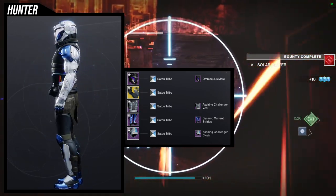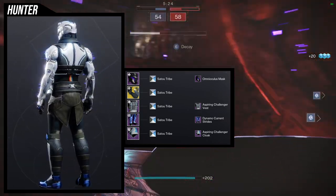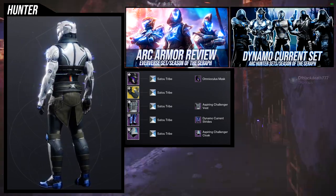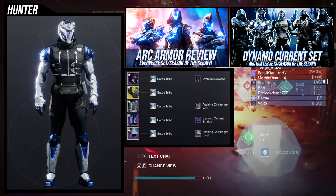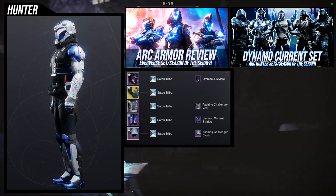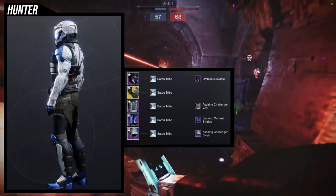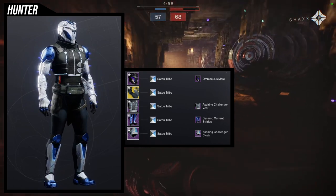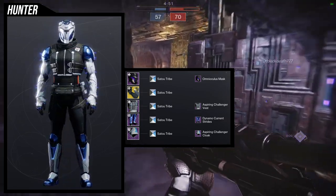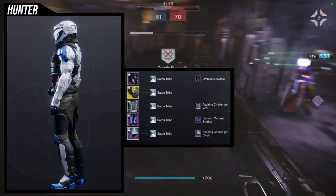This look kind of goes together with the Aspiring Challenger pieces. For the exotic we're using one of the Aeons. I've done a similar look before — helmet, arms, and boots — I just switched the cloak and chest piece. I think it was for the Arc Dynamo Current Strides look I made. I like this a lot more because it gives you that techno-mechanical feel. The arms and boots have that techno look. I really like this set — I'm also using the Zato Tribe shader, which is a really good shader.